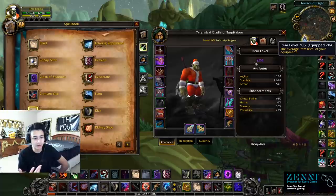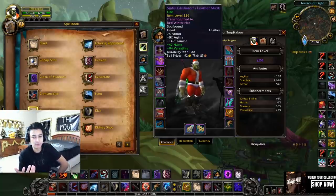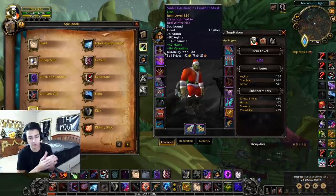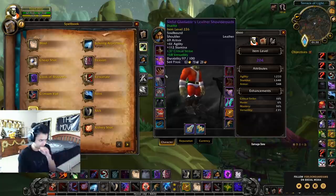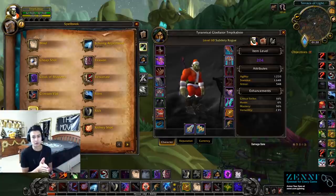I always prioritize item level over secondary stats because right now my item level is 204, which is a bit low compared to other players at the ratings I'm playing at. But at the end of the day you always want Versatility and Mastery for Sub Rogue in PvP. You can get gear from a mix of PvP — battlegrounds, arenas — or Mythic Plus. Having that mix is good because not all PvP or PvE pieces will have Versatility and Mastery on them.